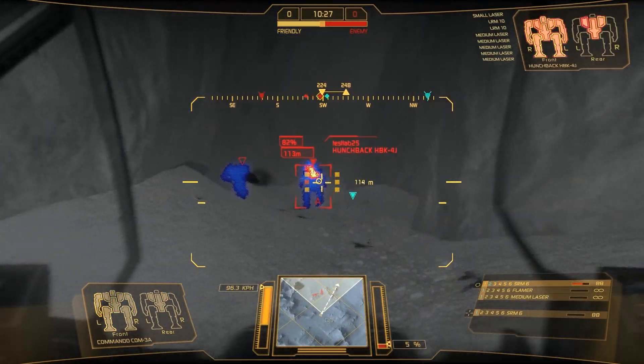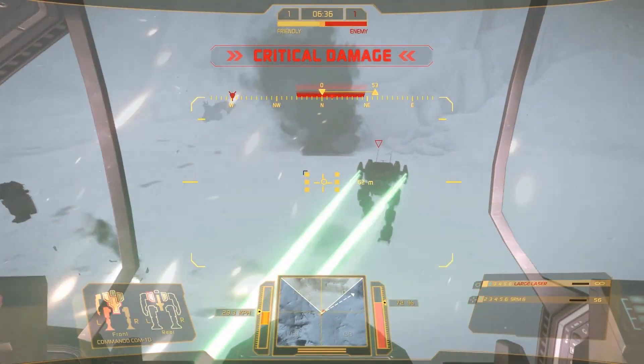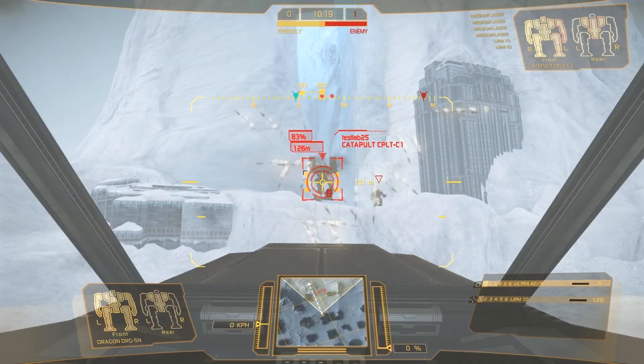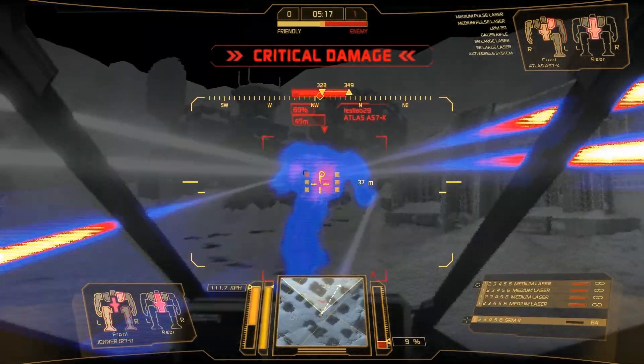As visibility will vary in these conditions, you'll have to rely more heavily on your sensors and the information sent to you by your teammates. To help with this, we have introduced thermal imaging, allowing you to target enemy mechs via their heat signature.